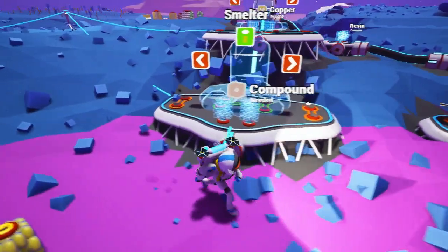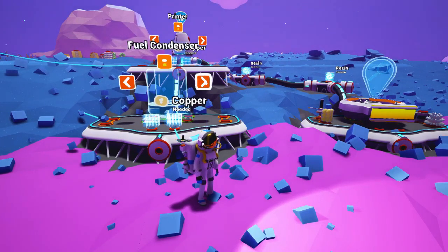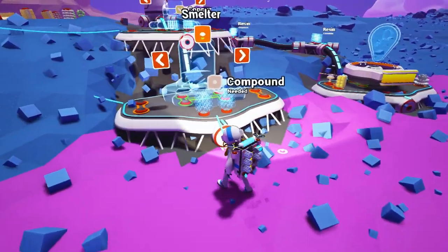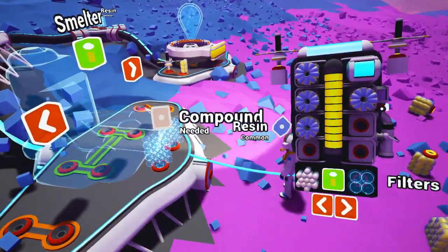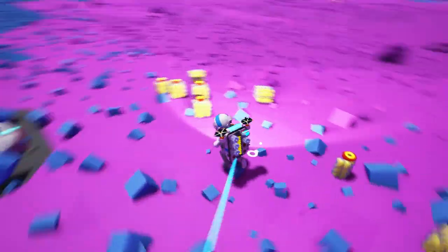Oh, I'm even tethered to it now. Maybe they've fixed that, or maybe it's because this tether is now connecting to both of these, so it's bridging the gap. Two compound will get us a smelter. Two copper will get us a printer. So I guess what we want to do is make a smelter with the compound that we have and then use that to smelt all of the various ores that we have — that should work. Do we have any compound on us at the moment? No. There's a bit of compound down there hiding in the crafty bit.